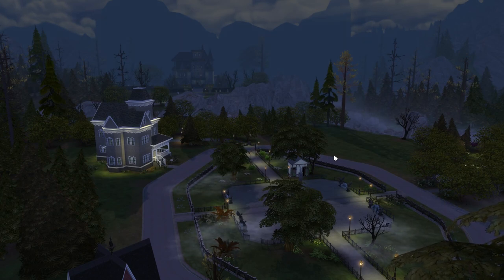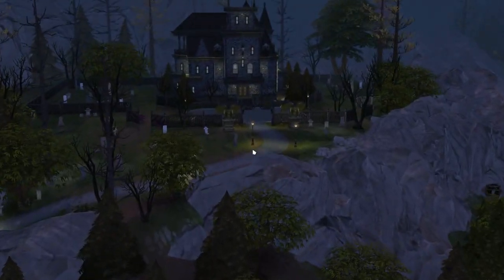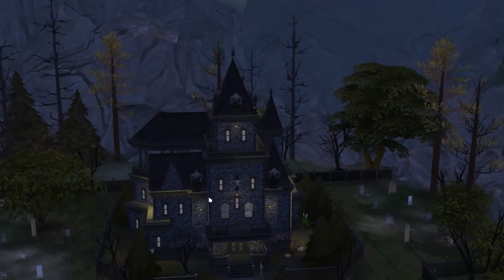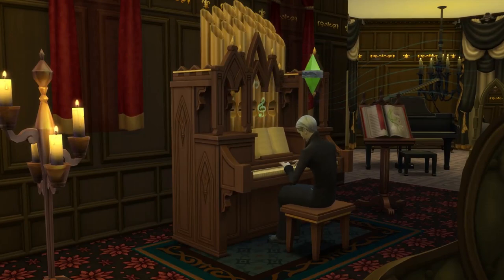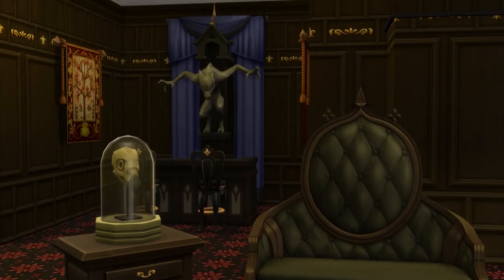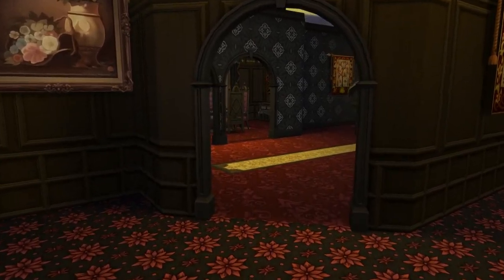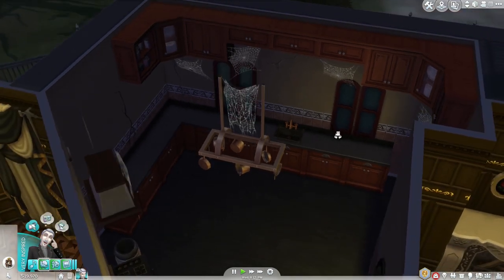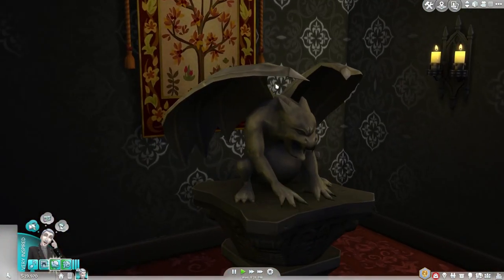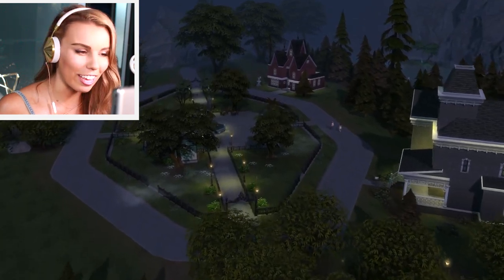Forgotten Hollows is a very eerie world — nighttime, with mist and crows flying around. There are cool Victorian houses, including Uncle Vlad's big lot with a turret and gravestones. Inside, Vlad plays the new organ surrounded by gorgeous new build-and-buy items: chairs, statues, wall decor, curtains, new wallpapers, new carpets, hanging cobwebs, and creepy picture frames. There's a lot of decor and the lighting is really cool.